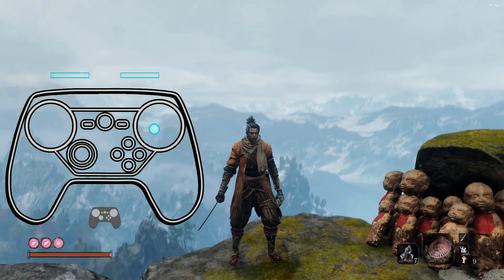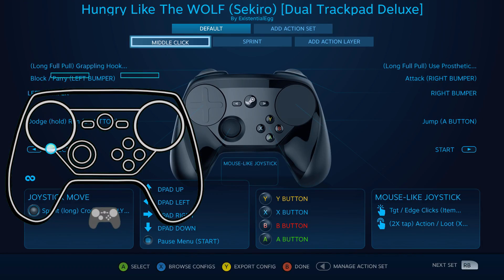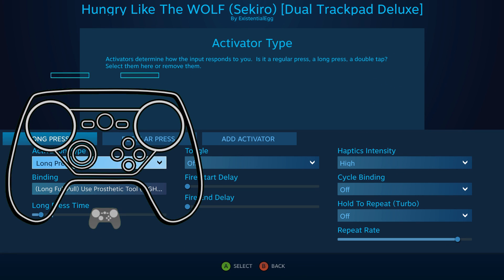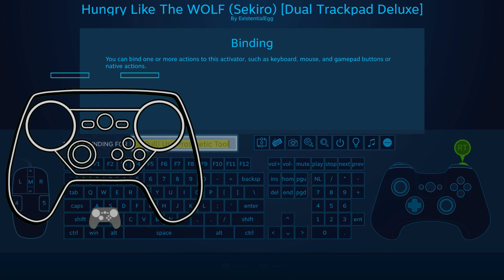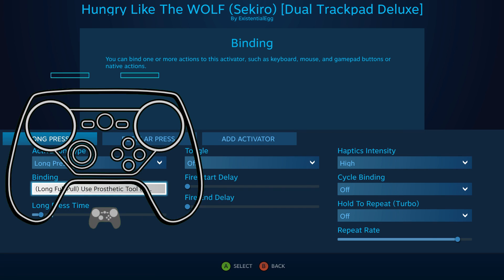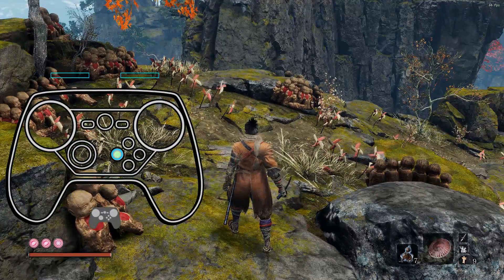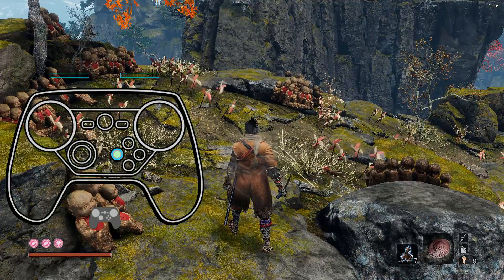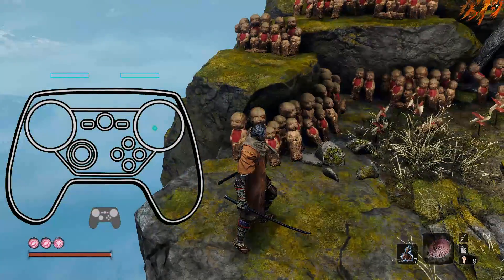So why am I talking about first-person shooters but showing it in here? Because it's just easier for me to demonstrate. We have a long press and I've shortened the threshold — I had it as my prosthetic, but let's make it X. If I press X nothing is going to happen because that would be interact, but a long press — that's when we start our auto loot collection, the vortex. It's kind of a weird thing.